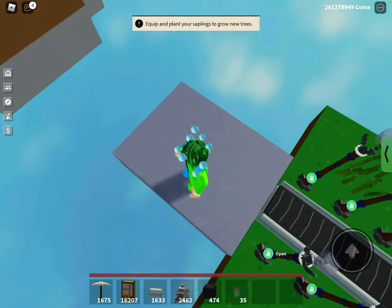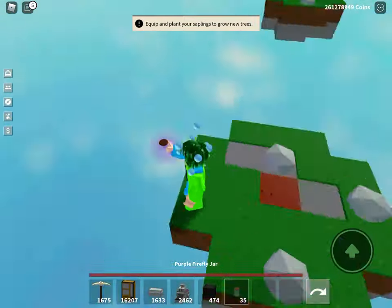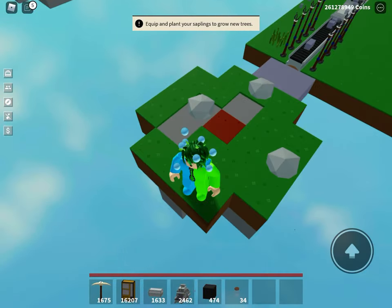Four blocks by three blocks wide. Go to this island. Now you have to pick the thing you want to dupe. For this, I'll dupe a purple firefly. Once you do that, you have to say—